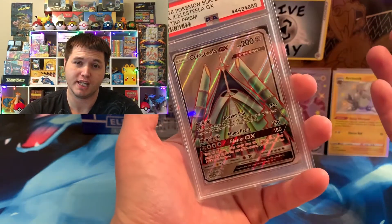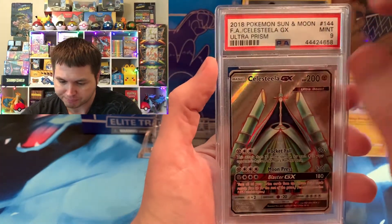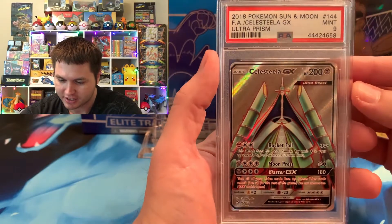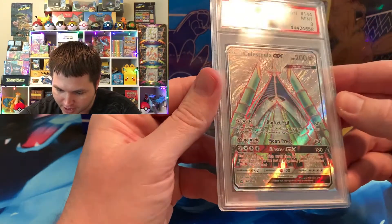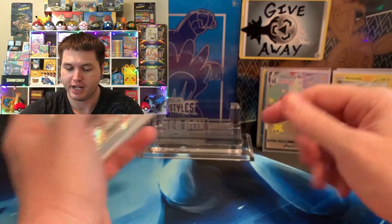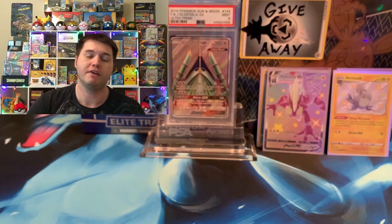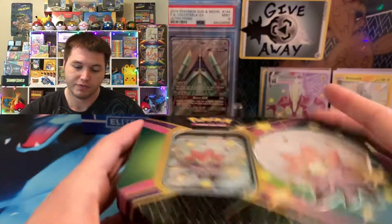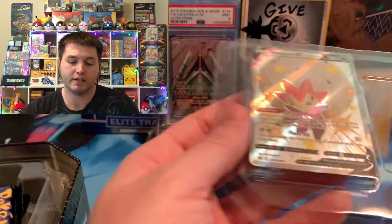So that's going to be epic — we're going to pull some Evolutions in Japanese. In order for you to try to win this 2018 Full Art Celesteela GX Ultra Prism in PSA Mint 9 condition — beautiful silver background, it's a gorgeous card — all you got to do is like this video, be a subscriber to the Pokepurr Nation, and leave a comment down below. If you do that in 10 different videos, you will get one entry, and for each additional video after the 10, you will get an additional entry. So make sure you do that.